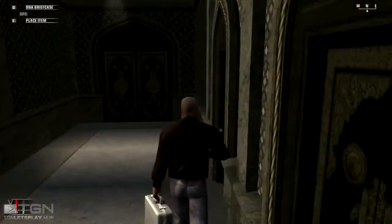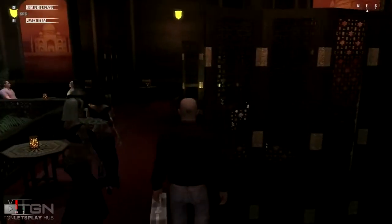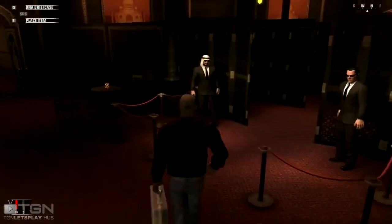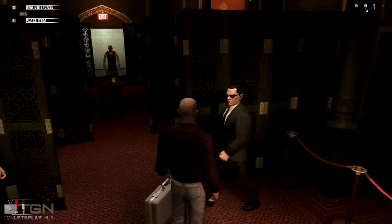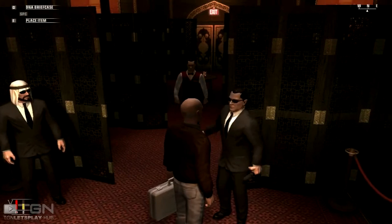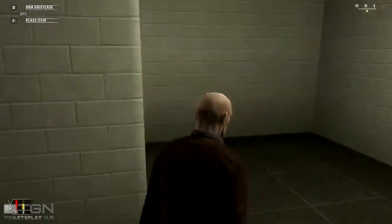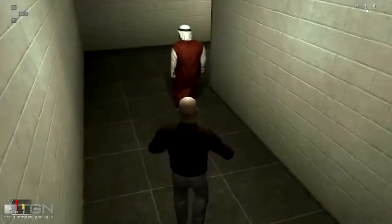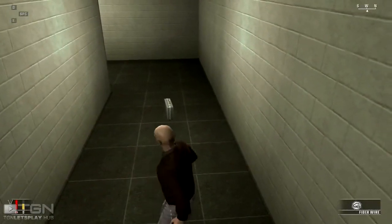Move around this side — I know there are certain sides with security cameras and others without. Move through here; this is why it's good to have no weapons because you won't get stopped. Run all the way through and he should be on his way back. There he is — play it cool, get behind him with the fiber wire and give him the business.